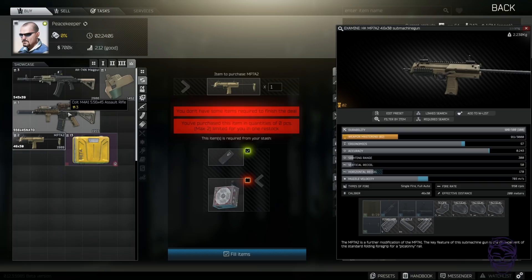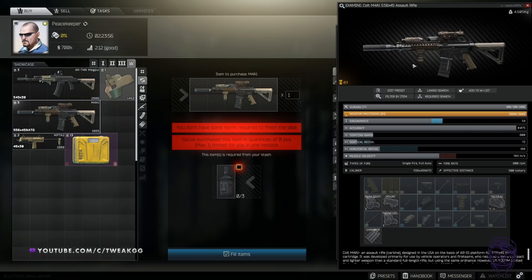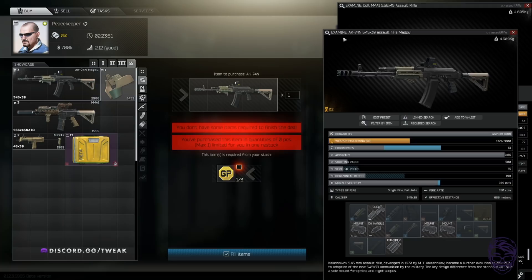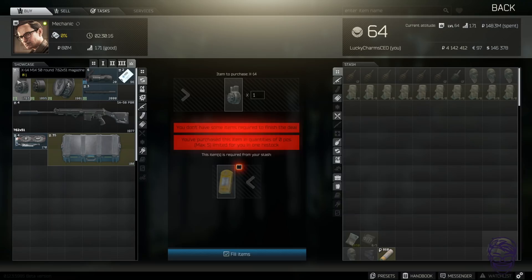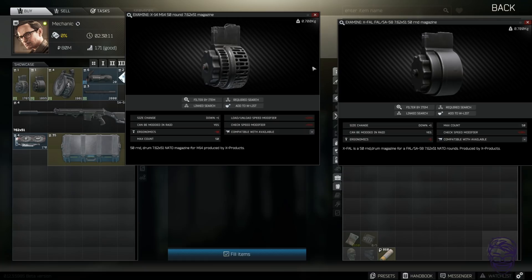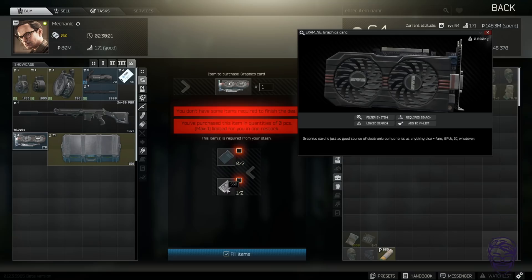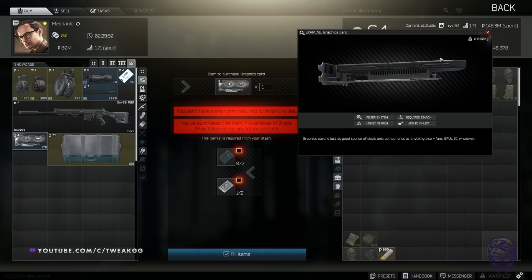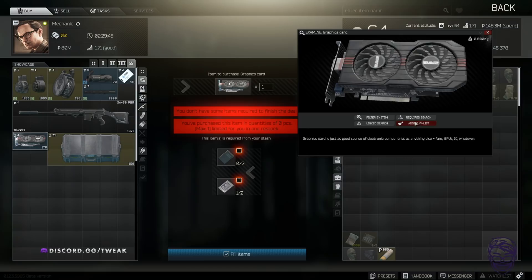Peacekeeper level four: the NPX trade breaks even at about 50k, up to you. Three whiskeys will get you a SopMod M4 — not bad for around 120k. If you like the SopMod M4 and have three whiskeys, go for it. The GP coin AK trade seems worth, but you'd honestly be better off selling the GP coins and modding the gun yourself to a better standard. Mechanic level four: the mags are worth trading — the G-phone for FAL 50-rounders, and the Geiger counter for M1A 50-rounders are pretty worth. The graphics card trade is worth depending on current graphics card prices — two SSDs and two SAS drives. You can make anywhere from 60k to 100k depending on fluctuations.